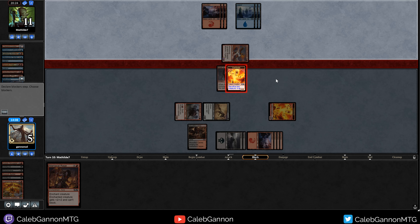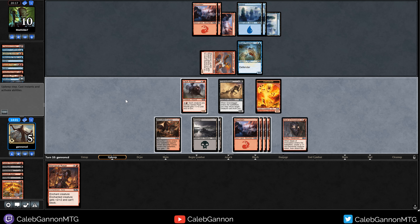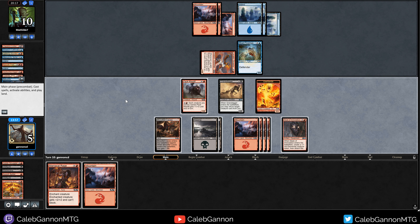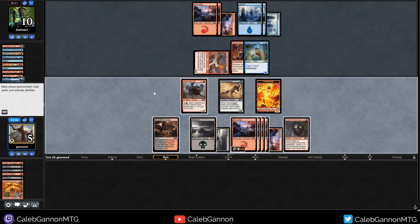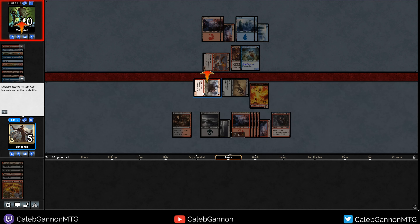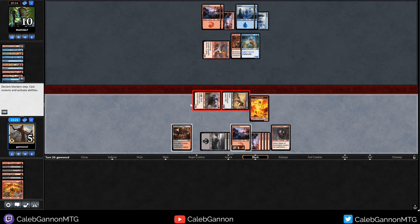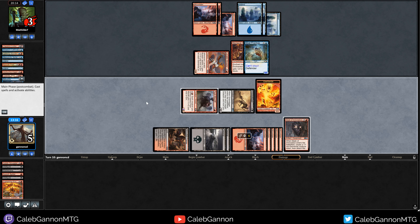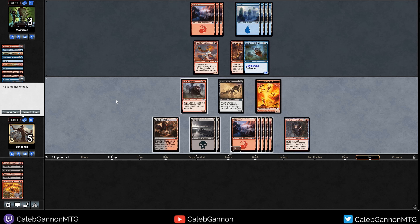Moat Piranhas - you got a 3/3 defender. You know what's pretty good against defenders? Maniacal Rage. This is amazing. Play that, play the land and swing for eight - I can put them to two. No blocks - pump, pump. We're just going to pump again. So now I don't even know if they can attack with the Lavakin Brawler. Yeah, we win the match. See you guys next round.